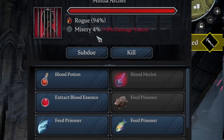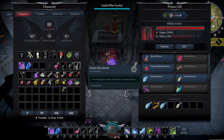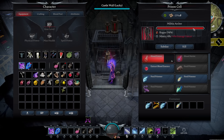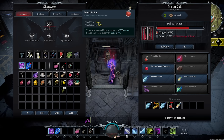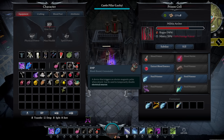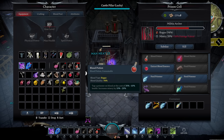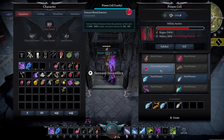To extract blood: all you need is one empty glass bottle. Create the blood potion and it chunks the prisoner's health down, giving you a bottle of 94% blood without killing them. The nice thing about a blood potion is you can use it whenever you want — save it for a difficult encounter instead of using it while just running around your base. If you know you'll be out for a while, make a couple. You can also extract blood essence from them, but I wouldn't recommend it — it's not really necessary.